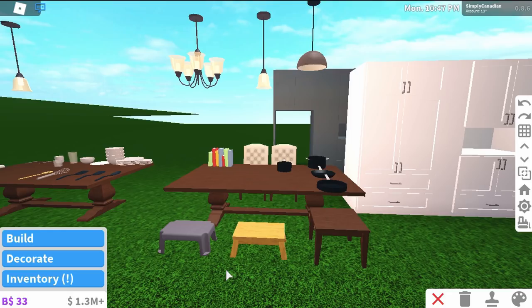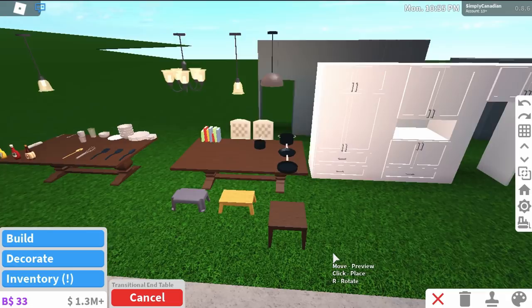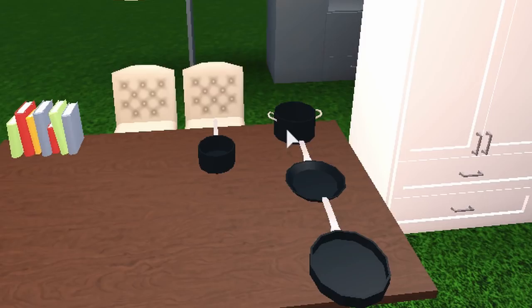What else was added was small stools. I think this is pretty cool because for role players, you could put the stools in front of the sinks so it's like kids can reach the sink to wash their hands. We have a regular plastic stool, a wooden one, and then this is actually an end table - I don't know why I placed it here.